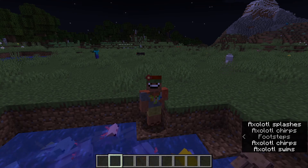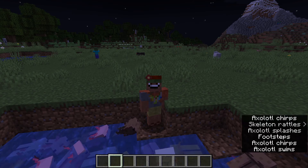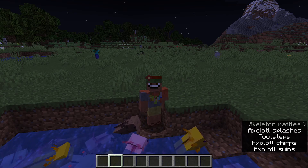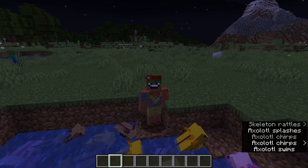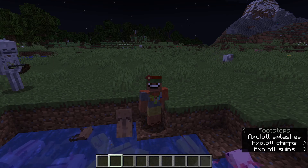A shulker hitting a shulker with a shulker bullet can make a new shulker. Pretty much if a shulker shoots one of its bullets and it hits a different shulker, there is a chance it will create a third shulker. So that is a way to farm shulkers — now we have renewable shulker shells, and that's pretty cool.